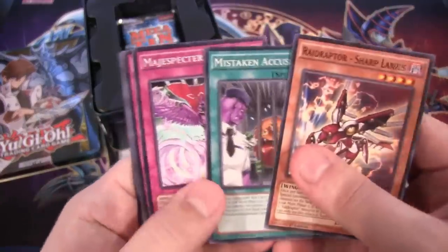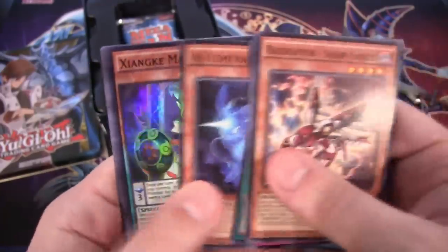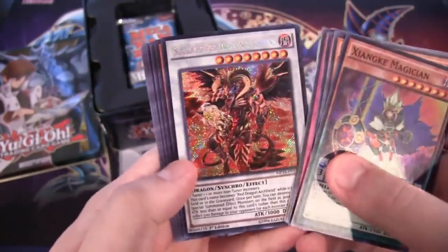The Raidraptors — there we go. I always feel bad for Sengun on that artwork. Poor guy. We have a Zefraking Magician, Super Rare. And then a Scarlight Red Dragon Archfiend, Secret Rare.